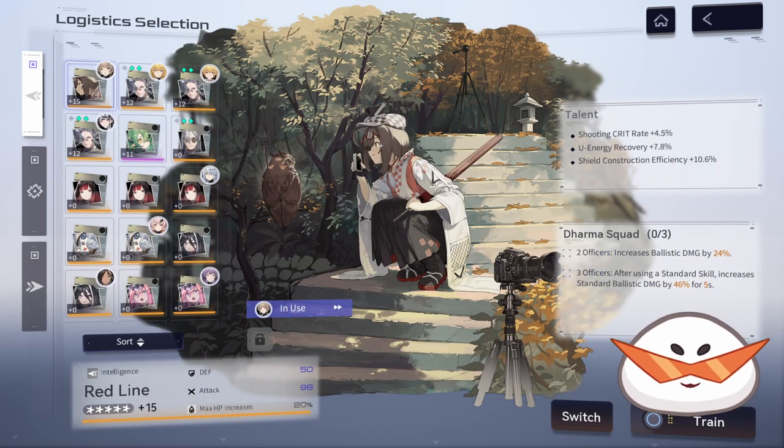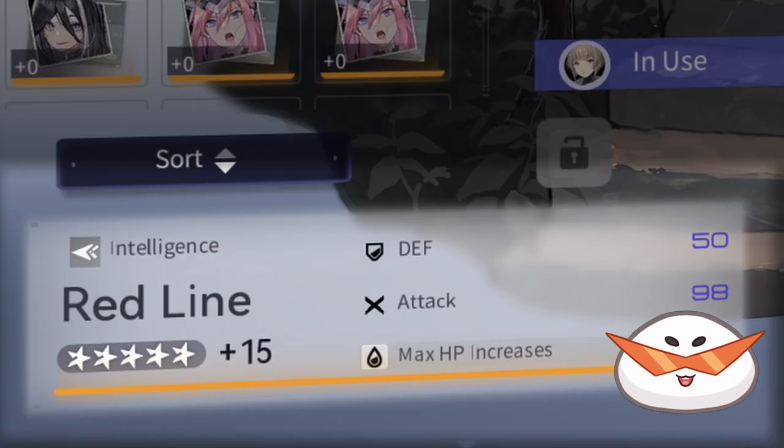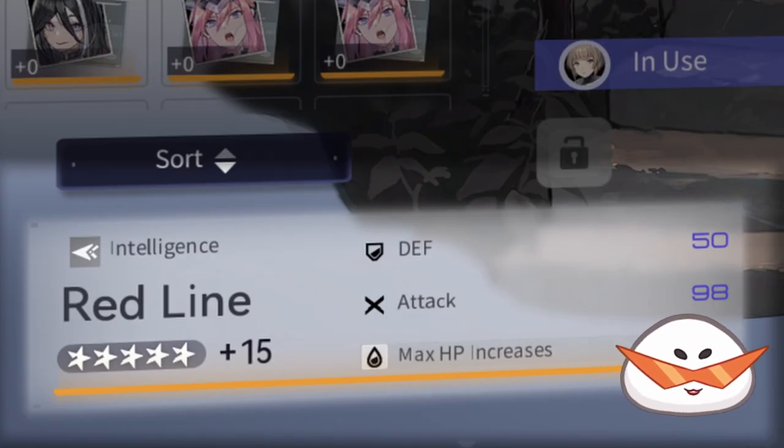When it comes to Logistic Officers, there are actually four pieces, two of which are not influenced by RNG. We have the set effects that are tied directly to the set itself and do not change, and also the attribute — the attribute is tied to which piece you are looking at.